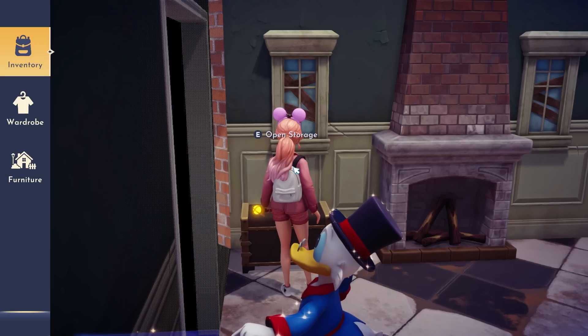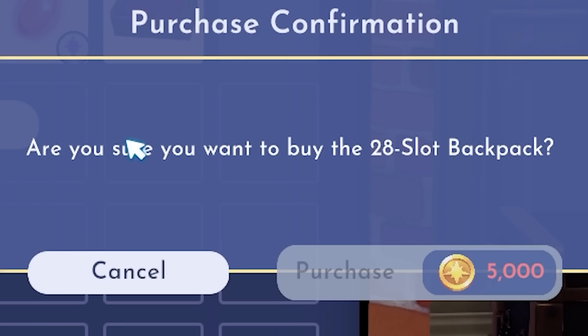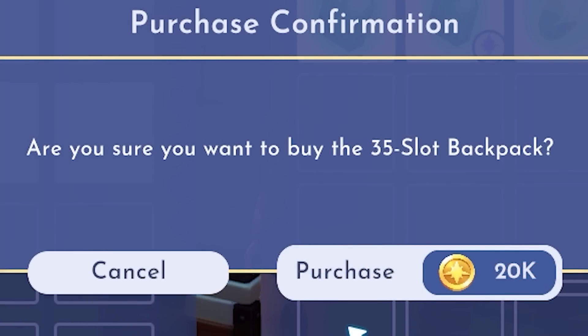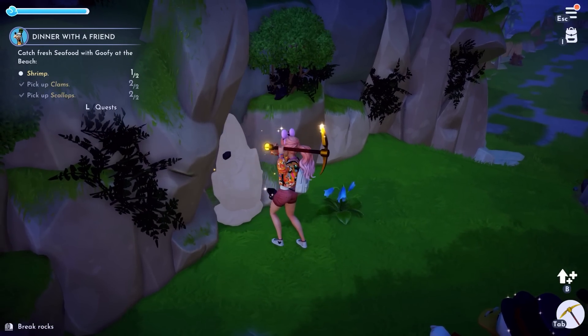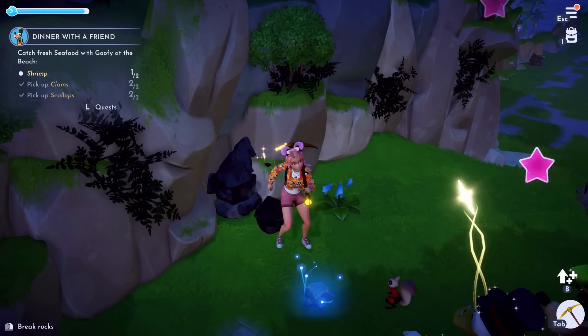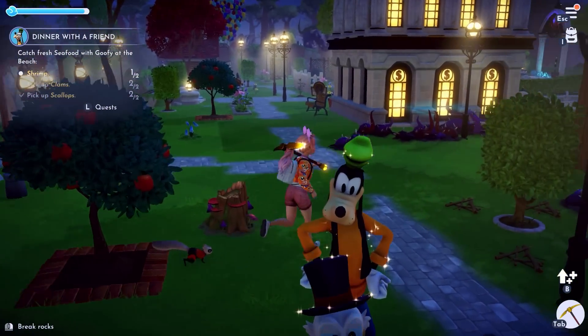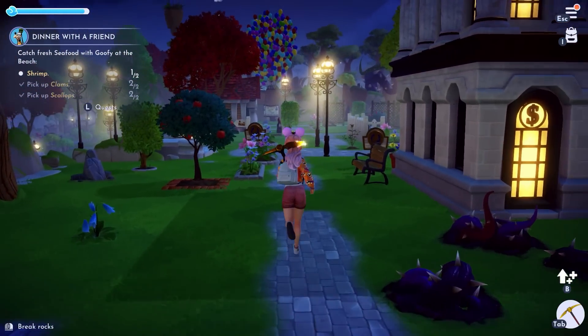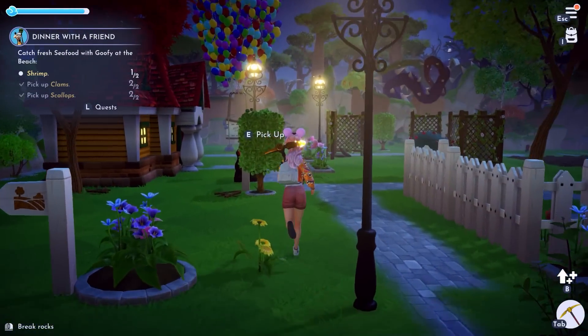By far the most impactful tip I can give you is to just pay to expand your inventory so you can hold on to more items. It doesn't come cheap, but it comes in clutch. Personally, I find this to be the most useful since you don't have to run back and forth to your chest to put stuff away very often when you can simply just hold all the items. This makes it possible to go and go and go until your energy runs out and you have to come home anyway, which is of course when you'll drop off your excess items.